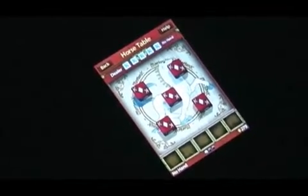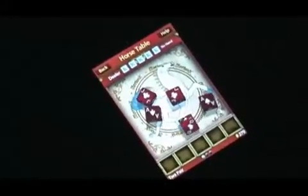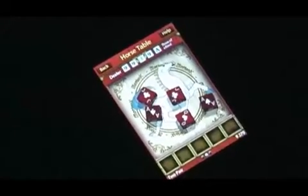Each of us gets three rolls and gets a hold in between rolls. I roll and see what I get — I've got two pairs, pretty good for a first roll. He's got three of a kind.